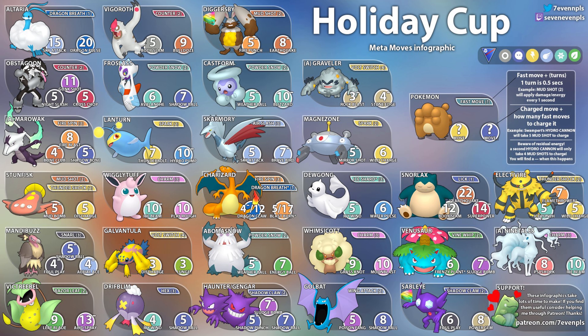Then we have Venusaur with Vine Whip — six Vine Whips for Frenzy Plant and seven for Sludge Bomb. We've seen Venusaur quite a bit. Sableye definitely needs XL rare candies to power up — with Shadow Claw, six Shadow Claws to get to Foul Play and eight to get to Power Gem.